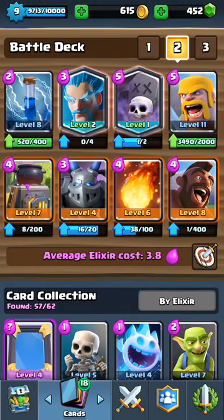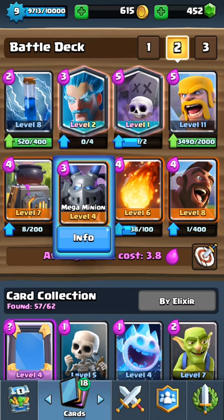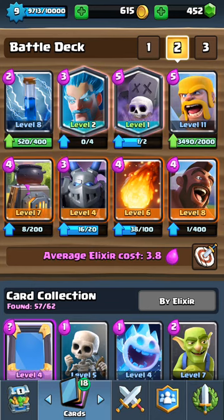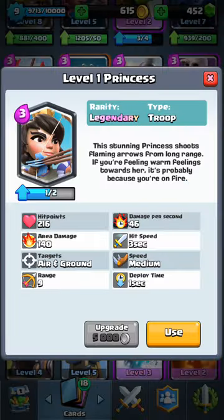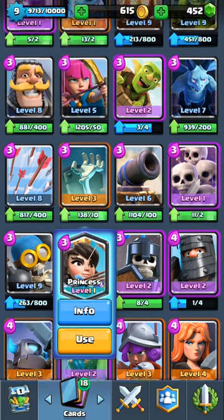This is what I've got. As you saw in my previous video, I was using the Princess instead of the Mega Minion. However, I have never been the biggest fan of the Princess. A lot of people say it's a pretty good card, but to me it just does damage too slowly — hit speed every 3 seconds — and it doesn't do enough for me.